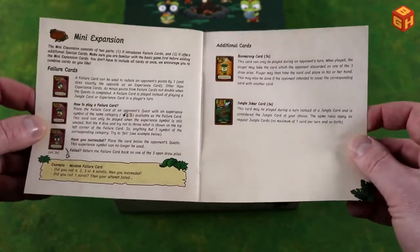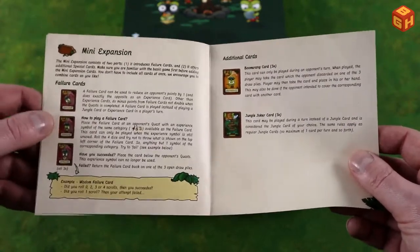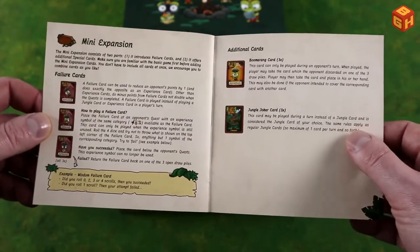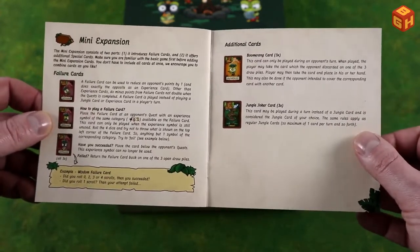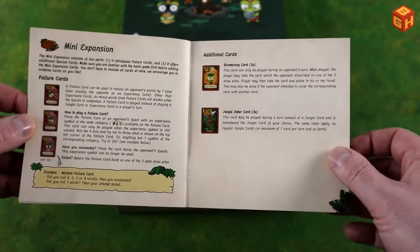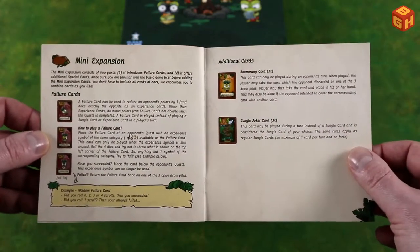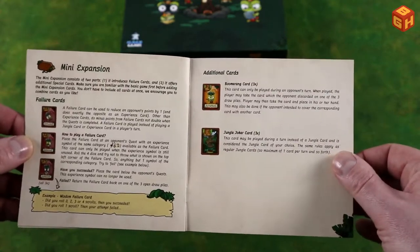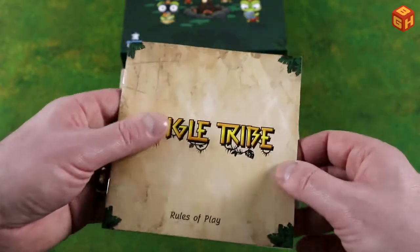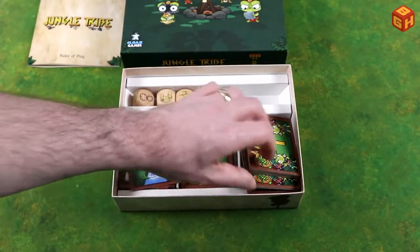There are also special card details in the rulebook, and a mini expansion with failure cards — we call them curses, because you play them on your turn to subtract points from other players' scores. There's another mini expansion — I believe these are actually stretch goals in the Kickstarter — which includes two special cards that I'll explain in a bit.